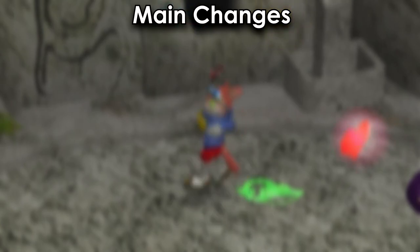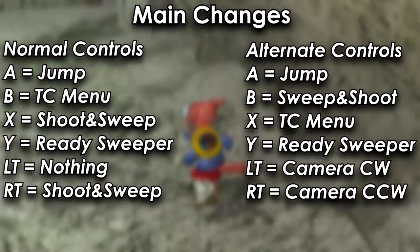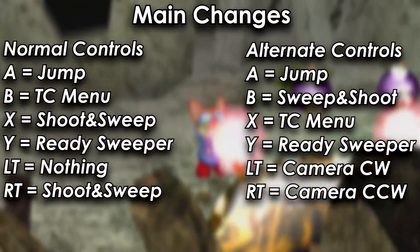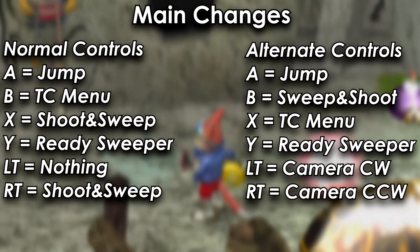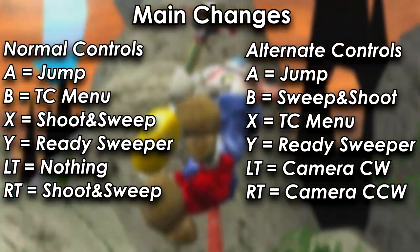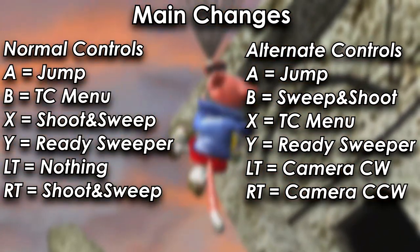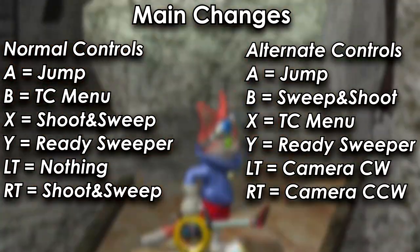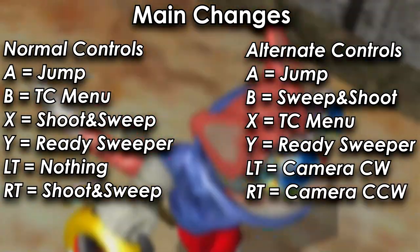So now that we've gone over all the changes with normal and alternate, which one should you use? The main thing about normal controls is that you can shoot with your right trigger if you don't like shooting with the X button. The main thing with alternate is that the triggers are the camera controls if you don't like touching the right thumbstick while you play, and that sweep shooting and time controls are switched around. One benefit to alternate is that you can jump and maneuver the camera at the same time with little to no trouble, while with normal you have to take your thumb off the A button to use the camera, or move your hand into an unusual position to use both at the same time. This is a good option for others who aren't as fast with their hands, so if you hate flicking the right stick to move the camera, switch to alternate and give it a chance.